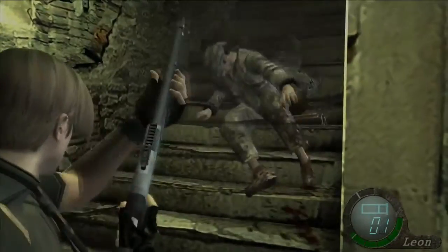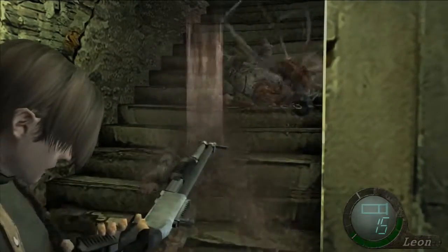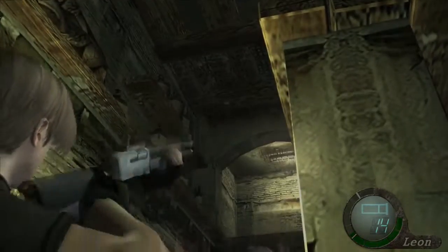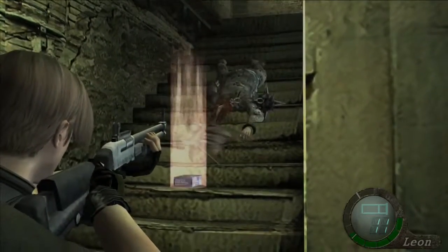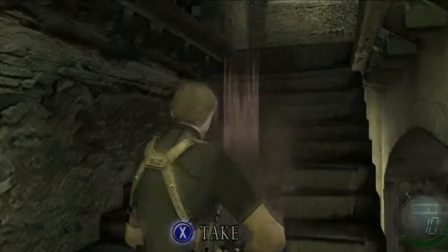If they slide down the stairs, they're not dead. Enemies that are alive will slide — so that's a helpful way to tell if you've got an enemy that's still kicking. That'll clear out the room.